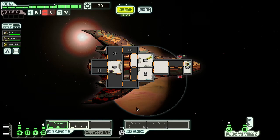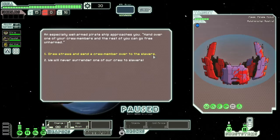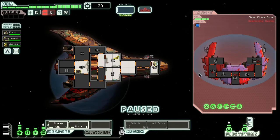One big system I'm missing that most ships have is a shield. To combat that, there's a drone which will generate a super shield, though it's very slow. We're going to jump and see if we get attacked. An especially well-armed pirate ship approaches — they want one of our crew members. I only have three crew members, so I'm not giving up any of them. Now they're going to attack us. Because I have a slug crew member, I can see where their crew are. They have a rock crew member, a human, and an Engi — each with different abilities.